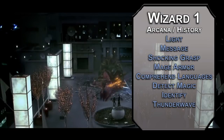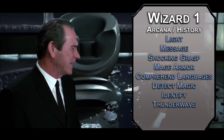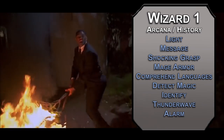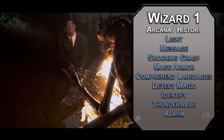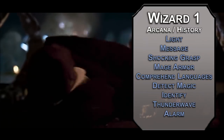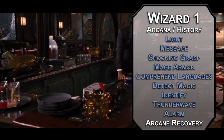Thunder Wave is your Noisy Cricket, forcing a Constitution save of 8 plus your Intelligence modifier and proficiency bonus, dealing 2d8 thunder damage on a failed save and pushing the target back 10 feet. They take half damage on a successful save and aren't pushed. Alarm lets you put an alarm on a doorway or opening that alerts you when something moves through it — either out loud or in your head. Keep in mind, you can only prepare spells equal to your Intelligence modifier plus your wizard level, so equip the most useful gadgets when setting out on a mission. Your training also gives you Arcane Recovery, letting you recover spell slots on a short rest equal to half your wizard level rounded up.